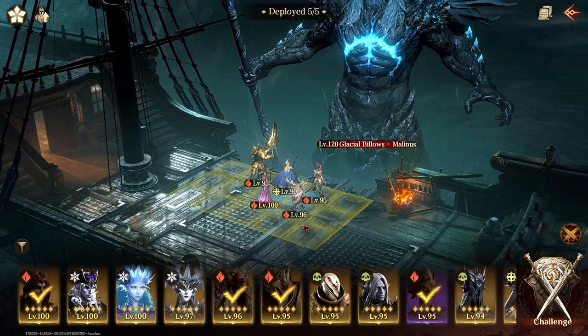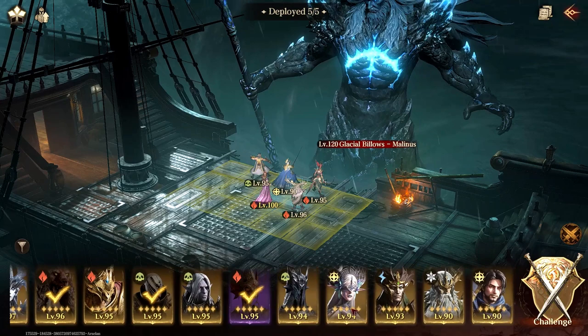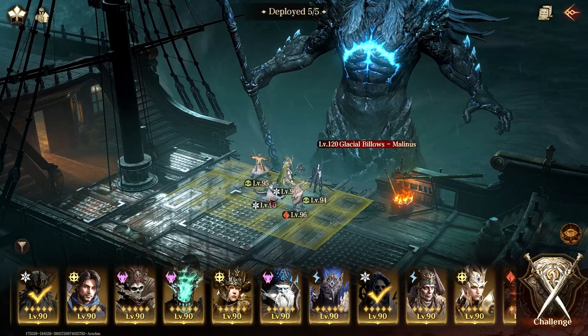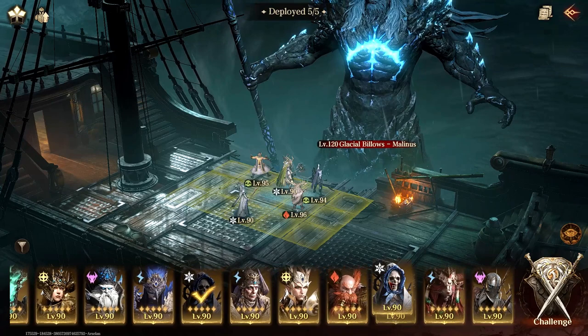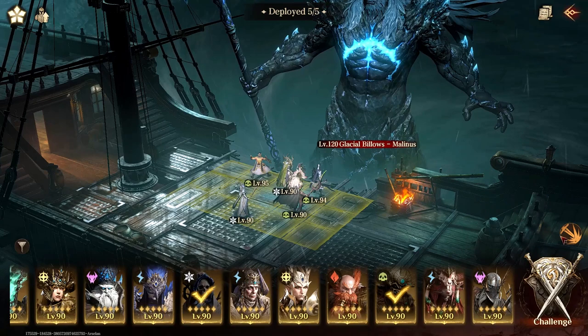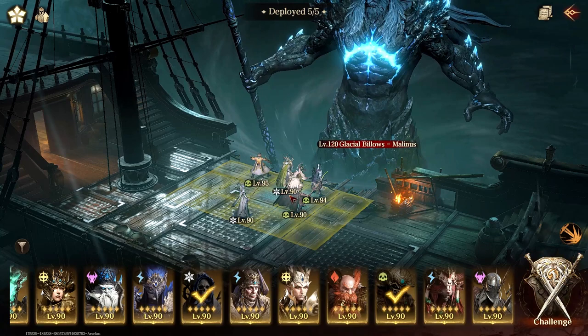The team I'll be using will be Durango for poisons, Lothair as another DPS, and Urien for shields. I'm going with three support units this time just because I wanted to see how much damage Durango and Lothair can do. Most of my units are level 90–95, none are 100, so we'll see what happens. I'm going to use an Enlightenment Aura.